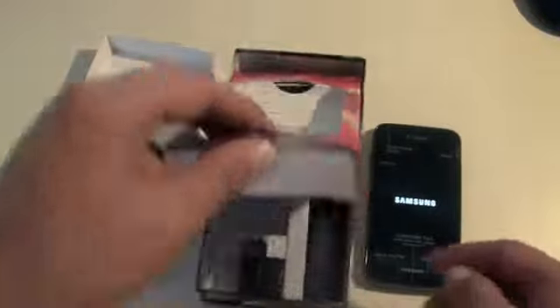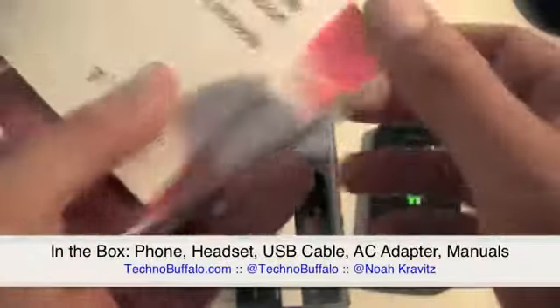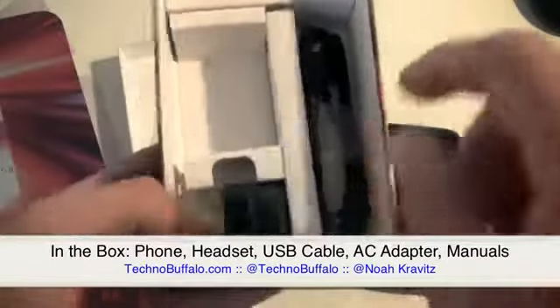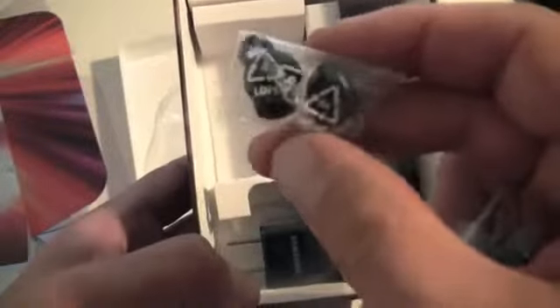In the box you get the phone, $10 worth of credit for Samsung MediaHub, terms and conditions, start guide, all that good stuff. You also get a power adapter, USB cable, and headphones — with a couple of different ear tip sizes.